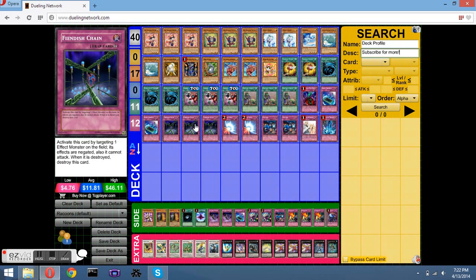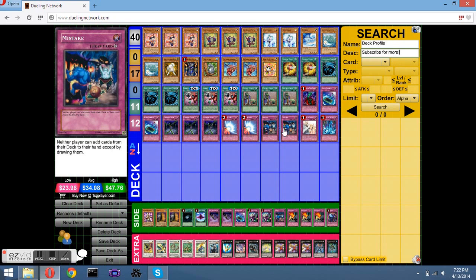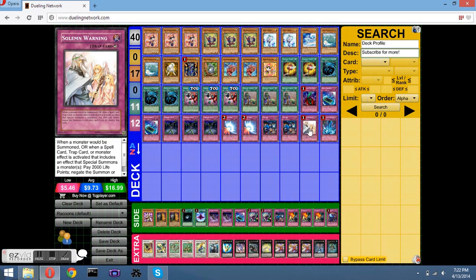Phoenix Wing Wind Blast — I play three of it. Stop an attack, make it a threat. Two Mirror Force — attack negation is key. Mistake, in case I lose my Thunder King — it's just two more Thunder Kings effectively but with a monster in there. Solemn Warning — standard, negate a summon. And Torrential Tribute to get rid of all their monsters.